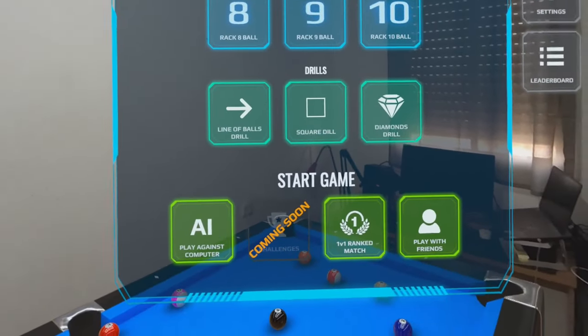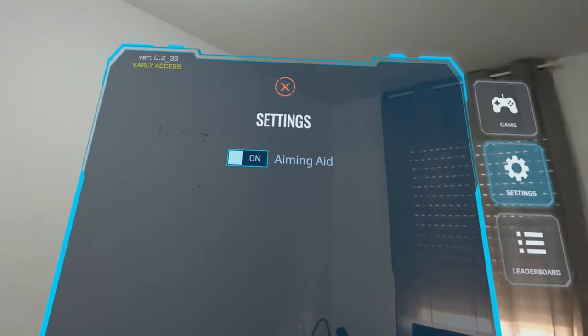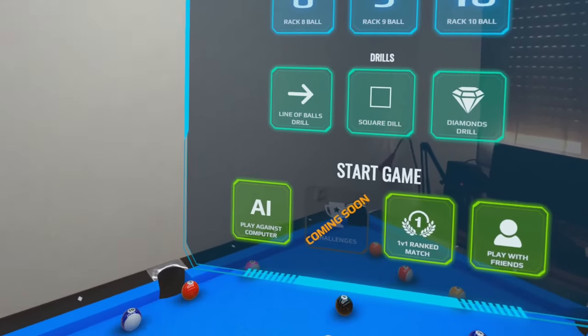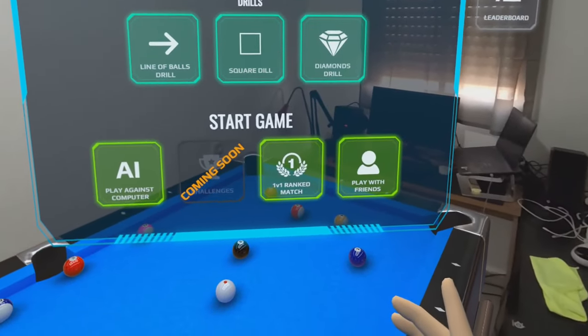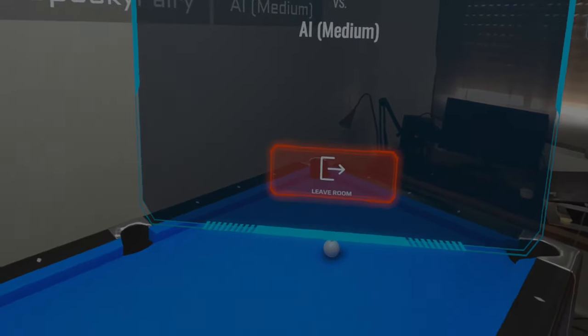At any point you can press X to open the menu. I want to check if I can resize the table — no, only the settings available is aiming aid. I don't like that; I want it to feel real. It's great that the aiming aid option is available, although I'd really appreciate an option to resize the table. Now I'm going to play against AI and choose the difficulty.